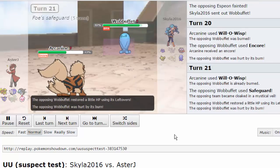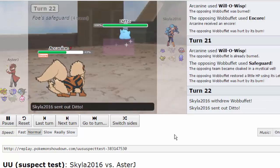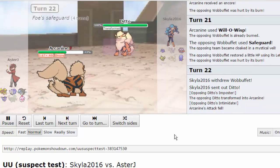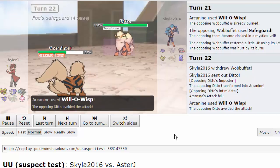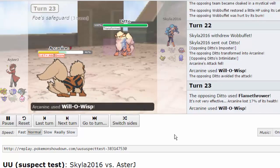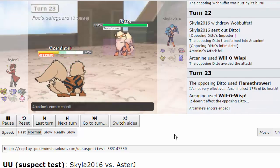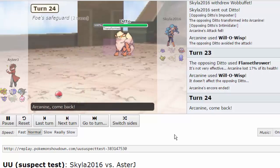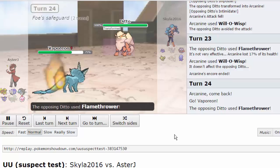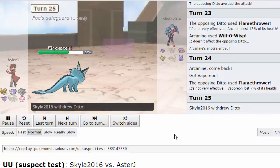I expected the Encore - that doesn't really matter. I go for another Will-O-Wisp but Wobbuffet is already burned. He goes for Safeguard, which means I won't be able to burn the next Pokémon that comes in - that could be a problem. But he goes into Ditto anyway, so it didn't really matter; I couldn't burn it regardless of Safeguard. Ditto can only Flamethrower me, so I use Will-O-Wisp again. Encore ends and I switch out into Vaporeon on his next Flamethrower - luckily no burn.